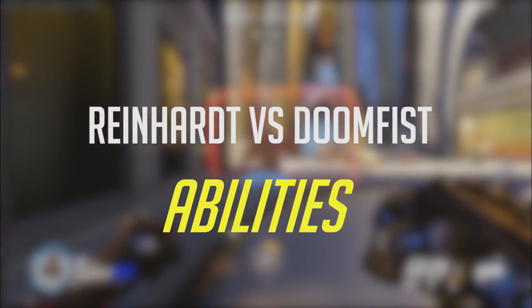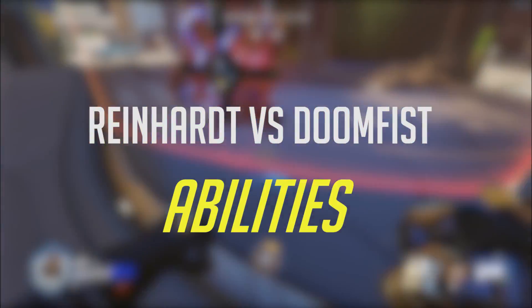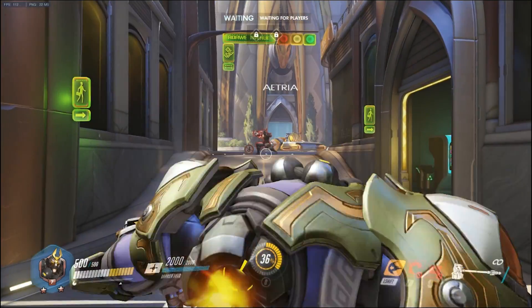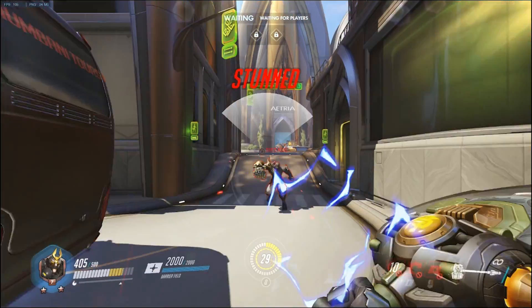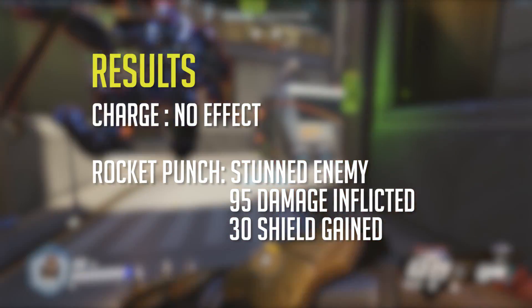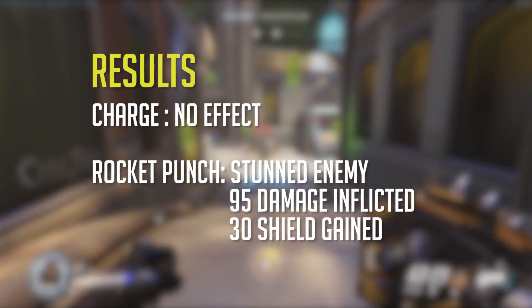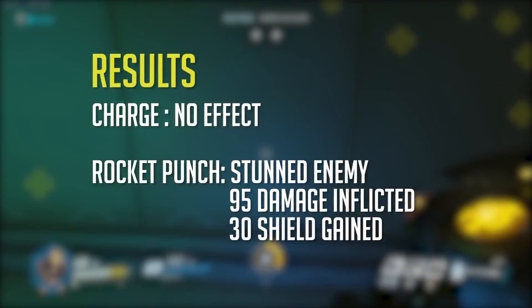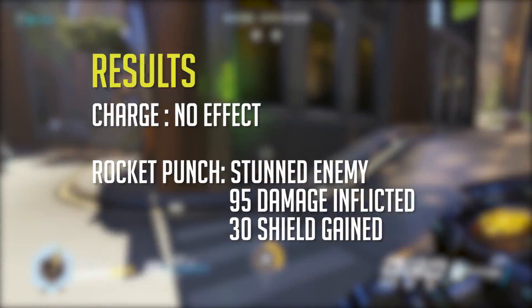In particular, we want to see how their abilities clash and interact with each other. The first experiment we ran was to see what happens when Reinhardt's charge comes face to face with Doomfist's Rocket Punch. Unfortunately for Reinhardt, the charge had zero effect on Doomfist. On the other hand, Doomfist not only stunned Reinhardt, he did 95 damage and gained 30 shield due to his passive.